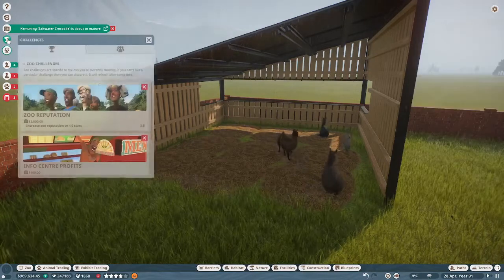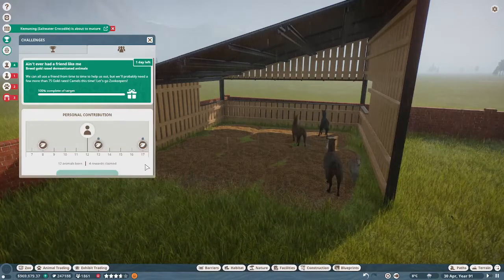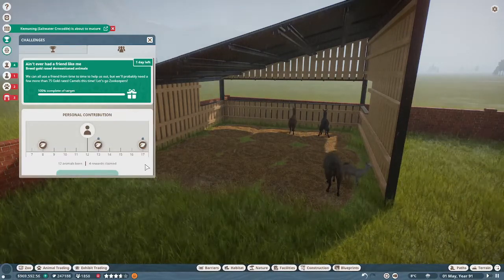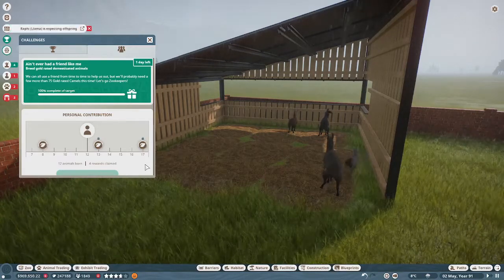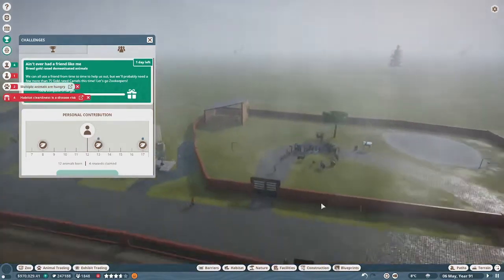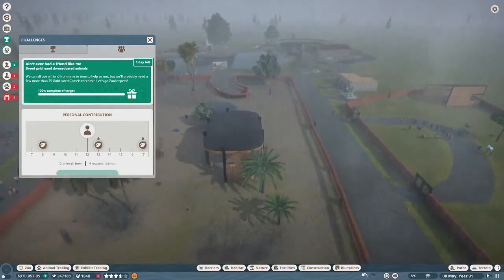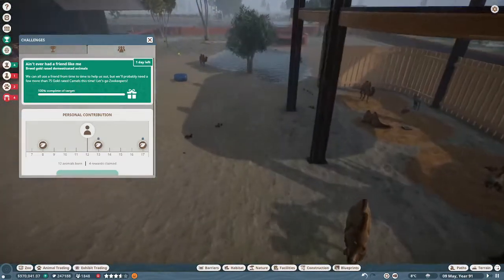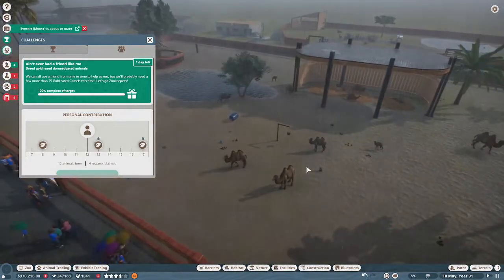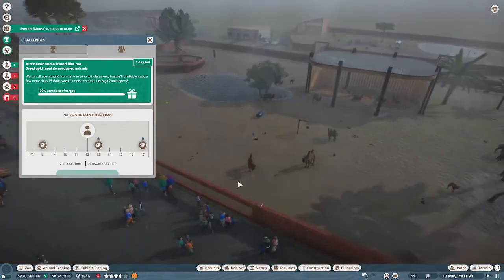The community challenge is breeding gold-rated domesticated animals. As far as I know there's only two: the camel — the Bactrian camel — and the llama. It's not necessarily the easiest, but I like doing them. I wish there were more challenges, honestly.